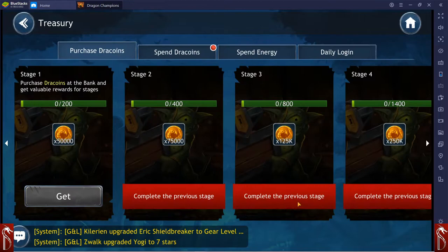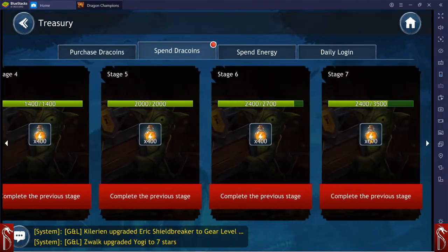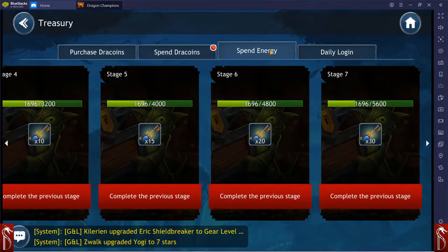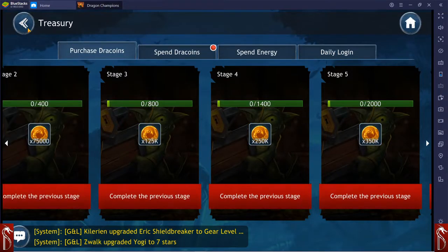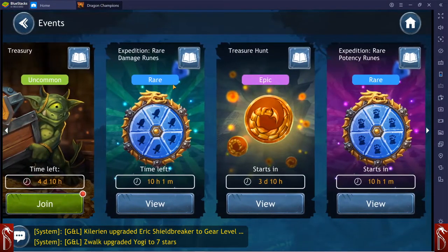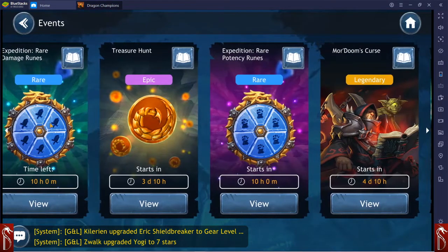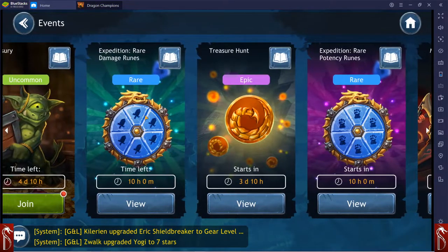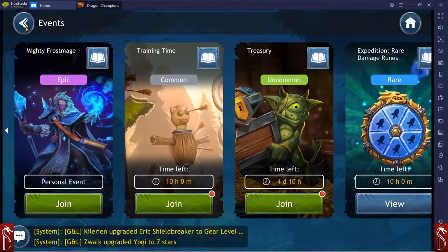We also have the training time bonuses and the treasury — these are new ones where when you spend your drag coins, you're getting energy, premium chests, and that sort of stuff. You're also getting daily login rewards just for logging into the game every day. We still have our treasure hunts and regularly occurring blue runes as well. Very cool — it gives us a little bit more to do and the game gives us more stuff.